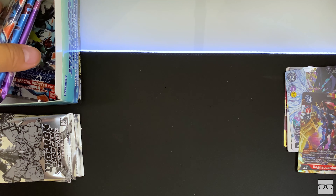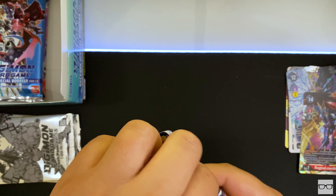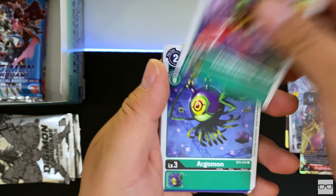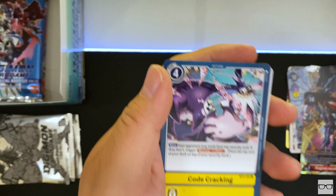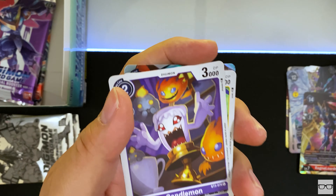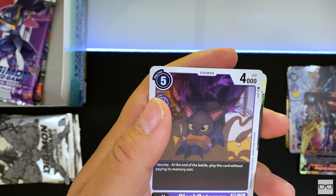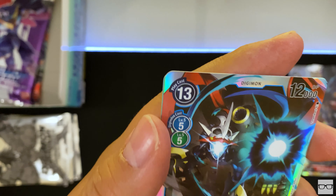Down to the last four packs. Holy Wave, Jewel Beemon, Argomon, Beemon, Positron Laser, Clockmon, Gazimon, Gigamon, Argomon, Code Cracking, RizeGreymon, and a Glorious Burst. Last three — Gatomon, Gatomon, Lightning Paw, Seadramon, Rapidmon, Clockmon, Howling Crusher, Black Gatomon, Argomon, Eden's Javelin, MetalMamemon, and an Imperialdramon Dragon Mode.